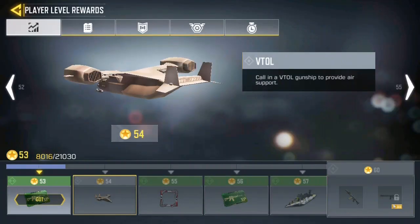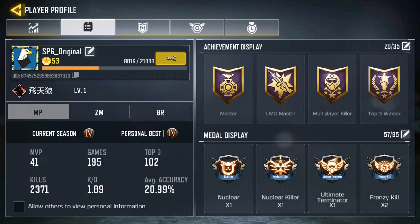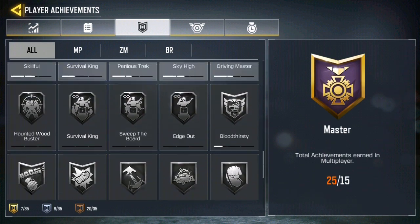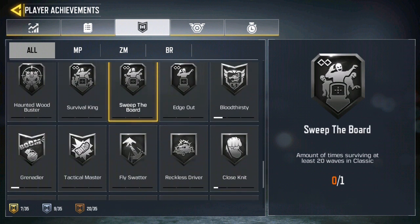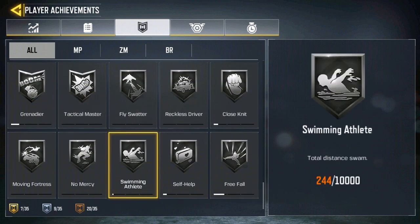Here is your player level rewards and your player profile. You can put your achievement on display for others to see. These are all your player achievements — you can go and see which ones you haven't done yet, like Survival King.